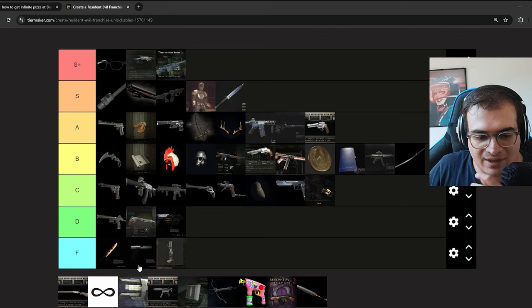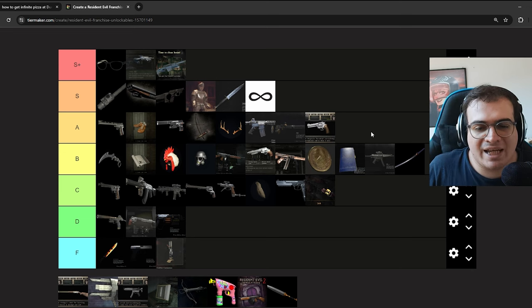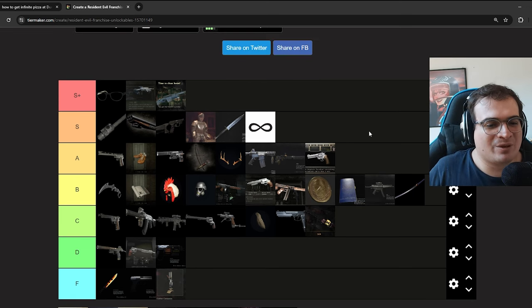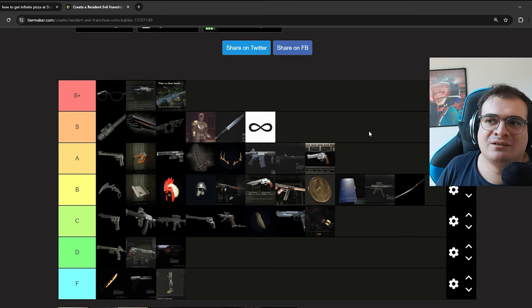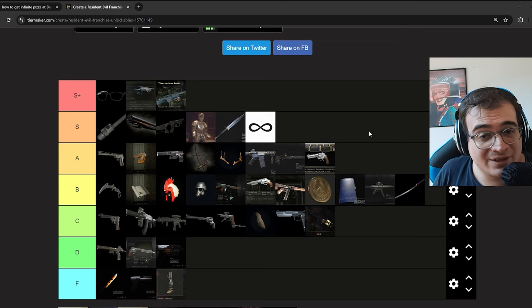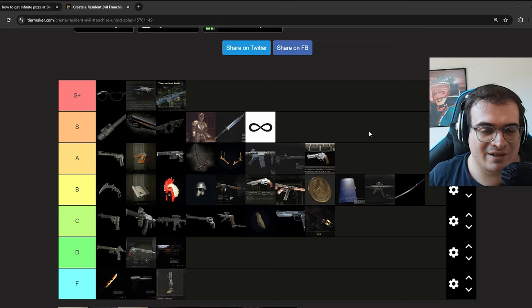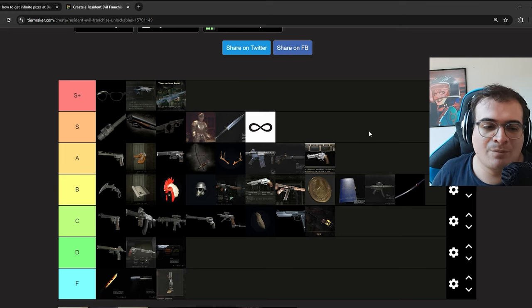Last but not least, infinite ammo — I'm putting it on S. It's the ultimate unlock in any Resident Evil game. It's fun, but I don't personally prefer it. It's more of a 'you did it' kind of unlock. It doesn't blow me away, but it does help for weapons like the Matilda, for example.